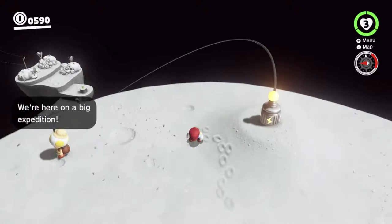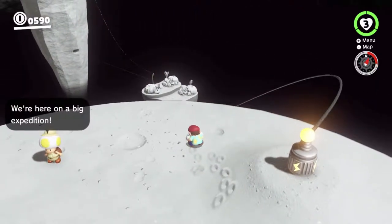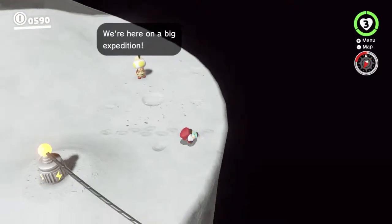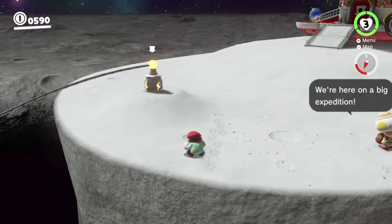Hey there everyone, this is Danielle playing some more Super Mario Odyssey while permanently crouching. Last time we got all the hint art from down there on the dark side. This time we're going to be going to one of the capless sub areas on the dark side. All three of which are very, very hard.